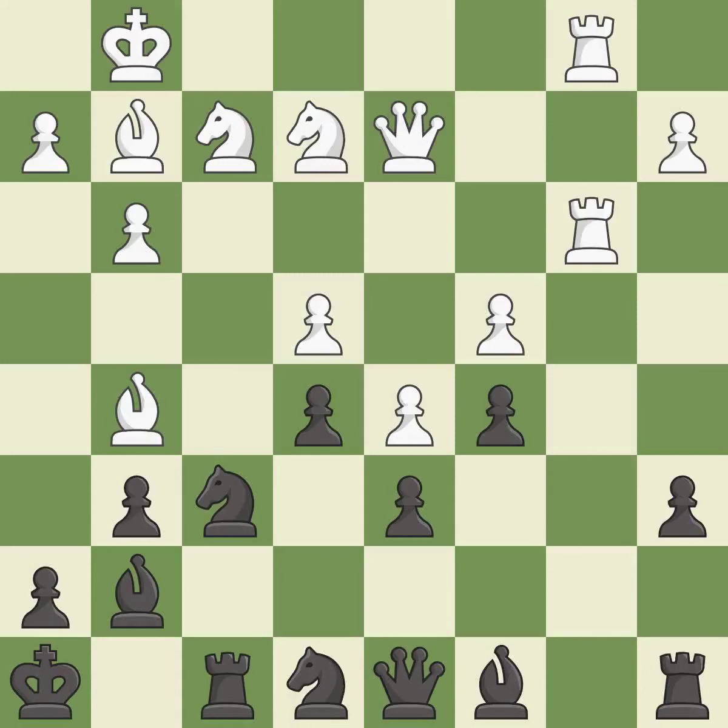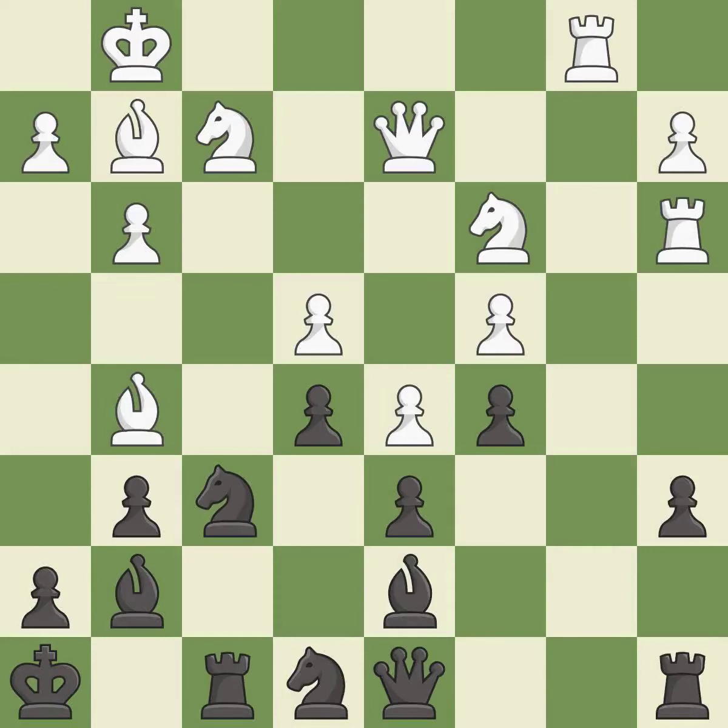It is good. This allows the knight to control more squares. It is excellent. This moves the bishop to a more active square, making it gain scope. It is good. This overlooks an opportunity to offer an equal trade of pieces — it is an inaccuracy. This is a fair move. It is good. This doubles the rooks onto a single file, which allows them to team up to create threats. It is excellent.